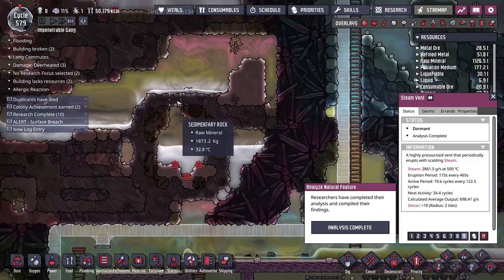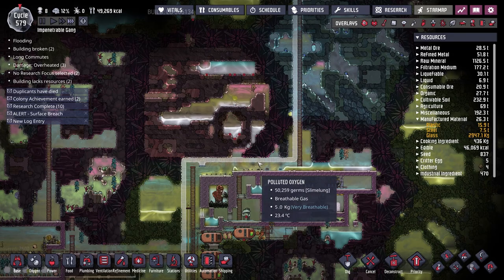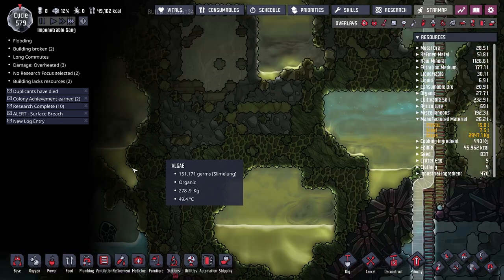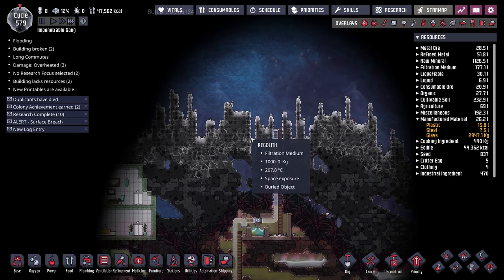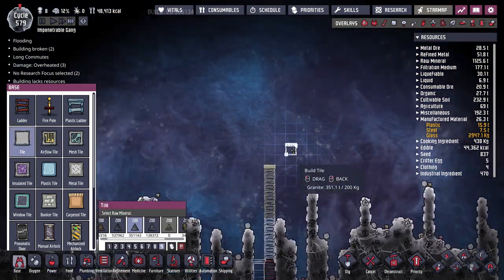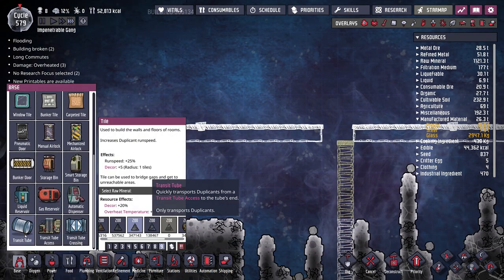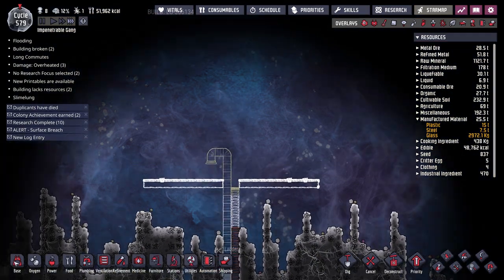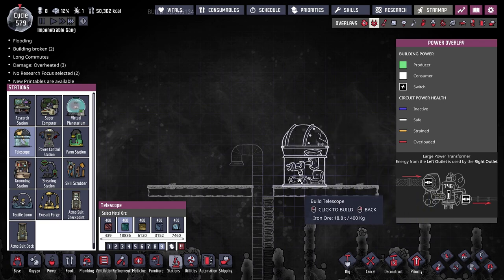We have a hot steam vent that's next active in 34.4 cycles, and I've also revealed a second cool steam vent nearby - three steam vents all very close to each other. We could potentially use steam from any of these to power a steam rocket. Getting steam into a steam rocket shouldn't be too difficult given how close they are to the top of the base. We'll keep going up on the ladder and start building our first space platform out of regular tile.